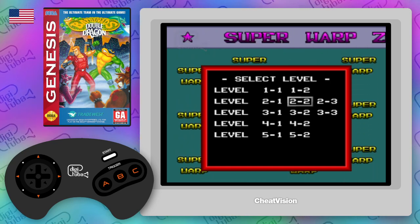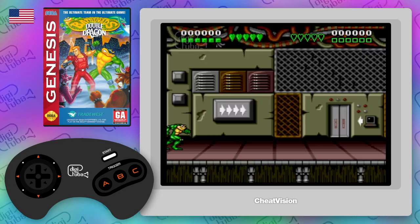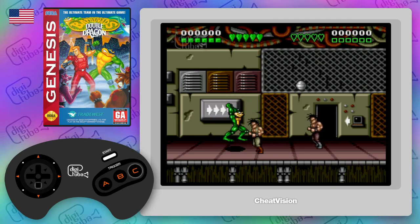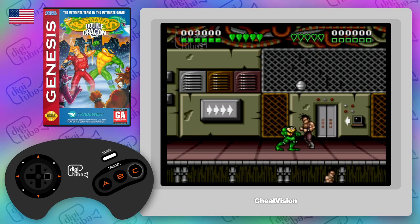From here we can pick whatever stage we want using left and right, and then start to select the stage. And away we go. It also gives us the bonus of 5 lives as well — you can see I now have 5 hearts up at the top.